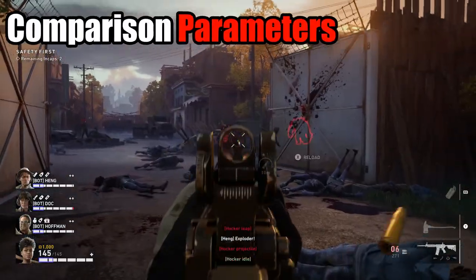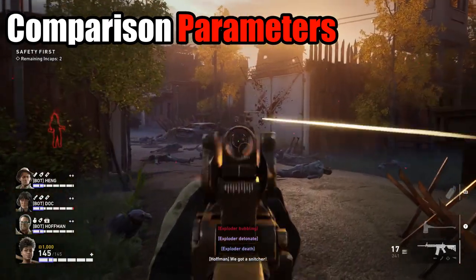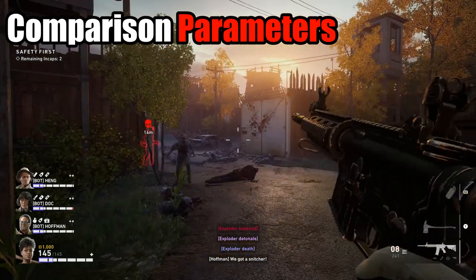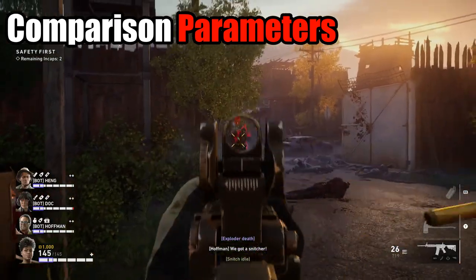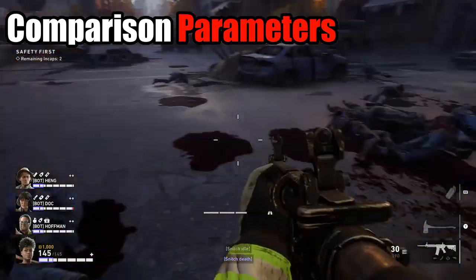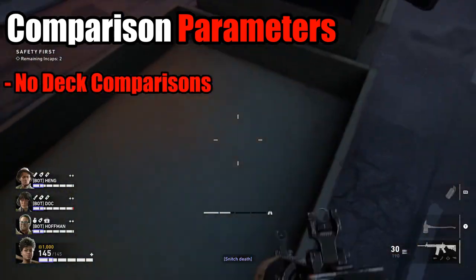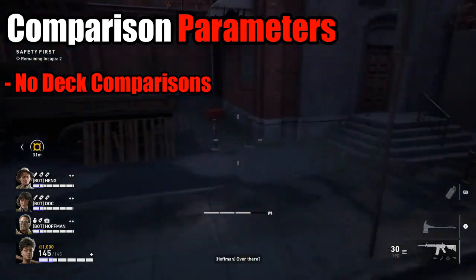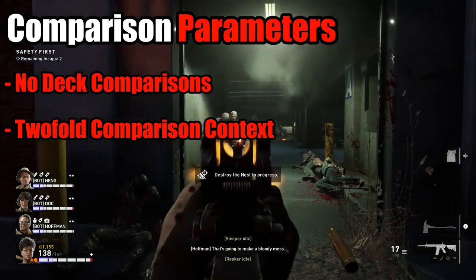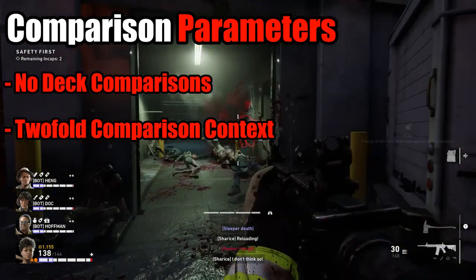Some housekeeping before we dissect these weapons — it is important to state the parameters of this critical comparison. First, because of the versatility of deck builds, weapons can be morphed into variants that increase strengths or balance out needs according to one's playstyle, and will only complicate the comparison, so deck build potential will be of minimal consideration. Second, comparison will take place under two main themes: barebones and fully kitted, which will be explained as we go. The weapons will be compared based on their common rarity, just for consistency and simplicity.